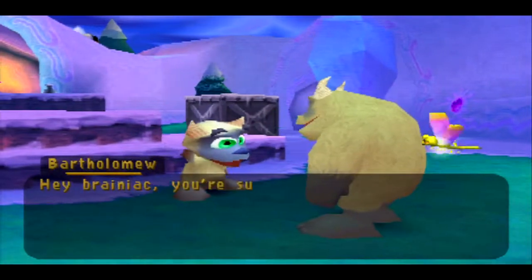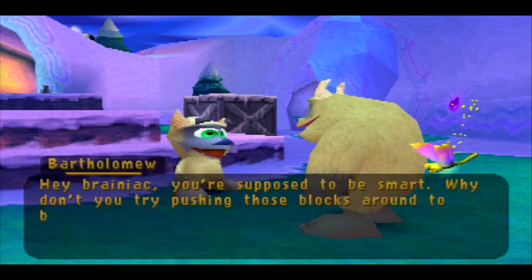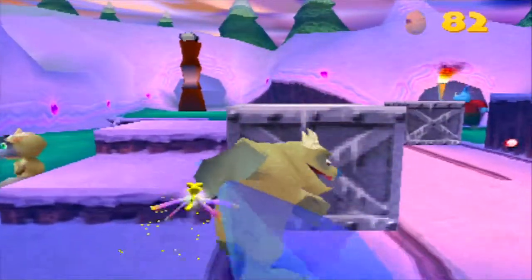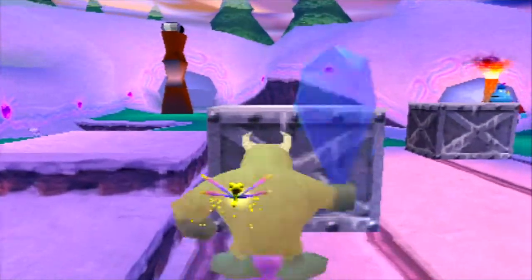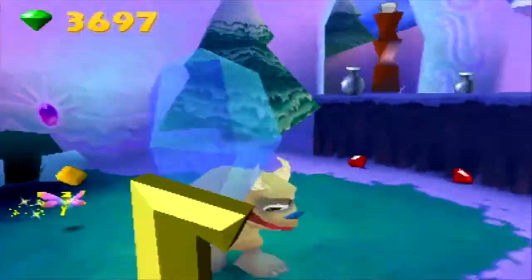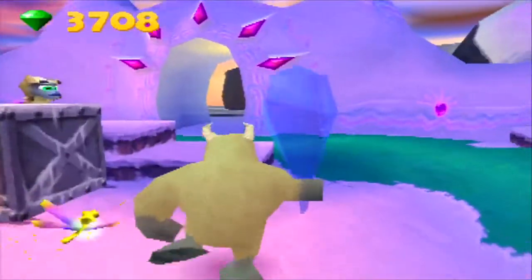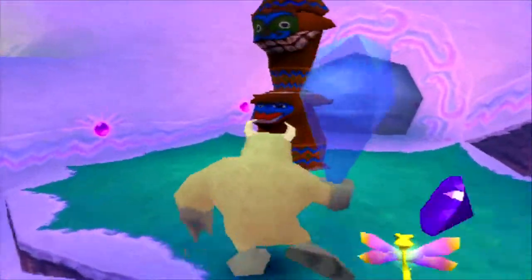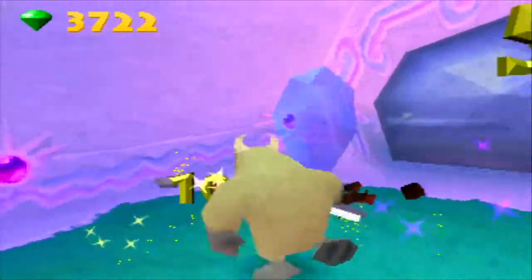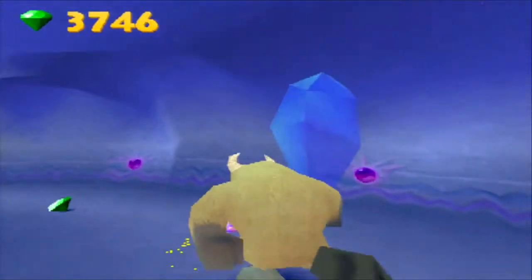Hey Brainiac, you're supposed to be smart. Why don't you try pushing those blocks around to bridge that gap? Okay, I'll do that — it's a really easy fix. Just — I believe they actually lock into place. But even then — there we go. Incredible Hulk, in yeti form. This is the primitive version of the Incredible Hulk.